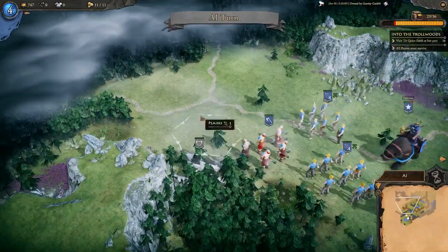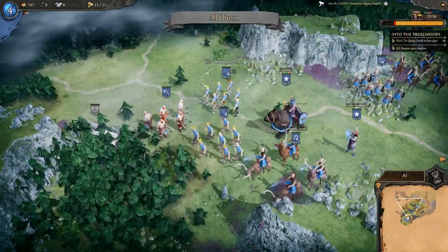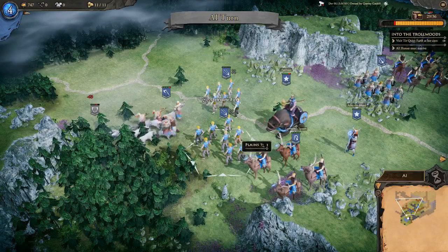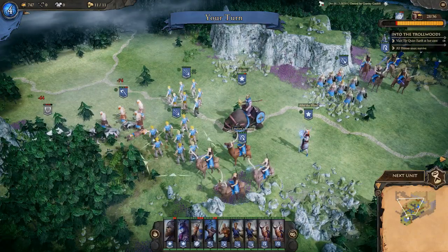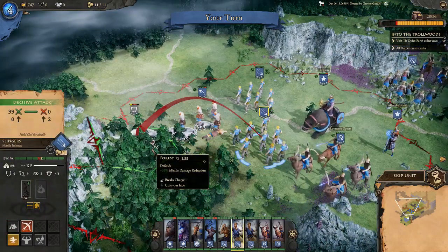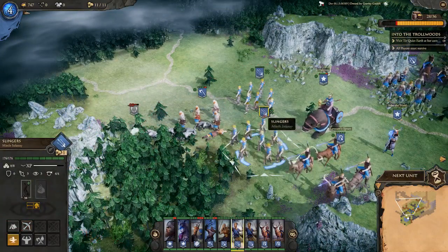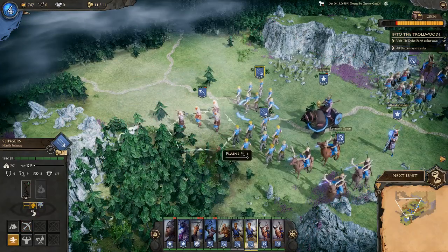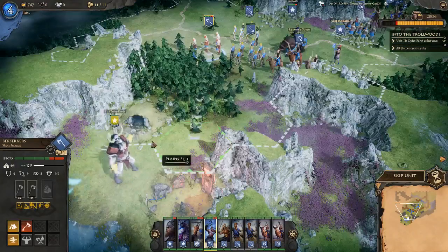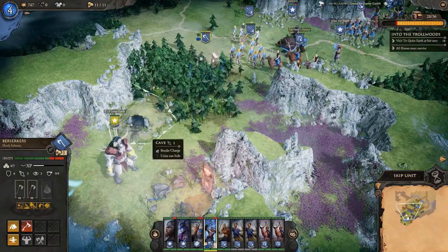Considering whether to send a few more units north to check for an enemy base or just continue the mission. First, let's get rid of these wolves — using the attack that hurts us the least is always best. Moving toward Tier Quiet Earth.